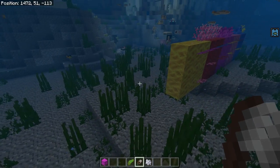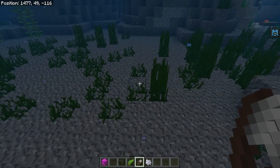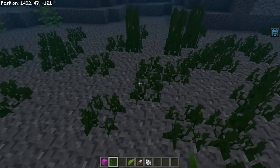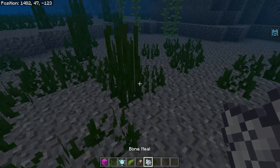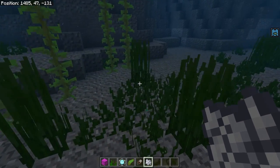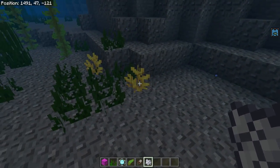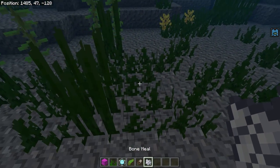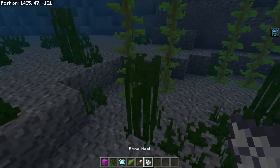In addition to the coral there are also underwater plants called seagrass. These things you can plant on literally anything underwater. You can also bone meal these things to make them tall, and you can bone meal the bottom of the ocean to give yourself more seagrass. From bone mealing you can also get these little coral plants, which is pretty interesting. Seagrass isn't too useful - it doesn't have any real uses.